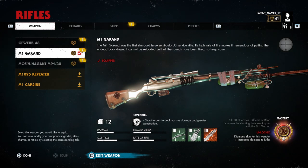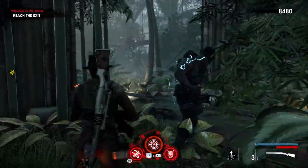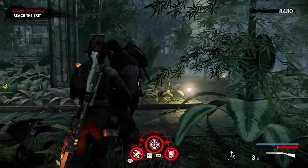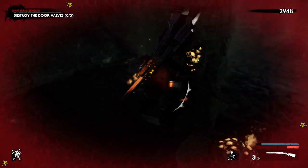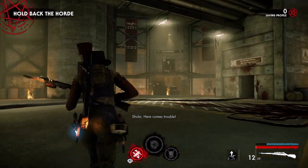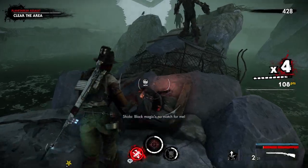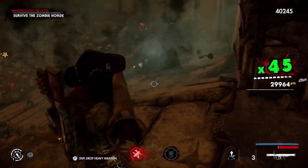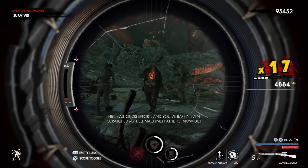In last place we have the M1 Garand, one of the overall more difficult weapons to master. You are required to kill 100 heavies, officers, or blind screamers by shooting their weak spots. The heavy's weak spot is on its head under the iron helmet, and the screamer's weak spot is on its back. Your best bet is the officers, because one shot to the heart gets the job done. You can get this weapon mastered at Planetarium Assault — don't play it on four-player setup though, as it can get wild. You can also master it at Hellbase Chapter 3 or Hell Machine, which spawn a decent amount of officers.